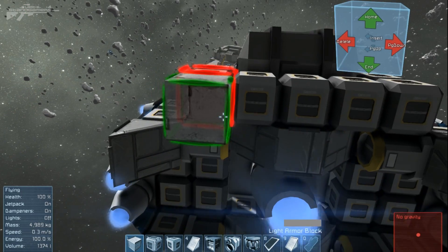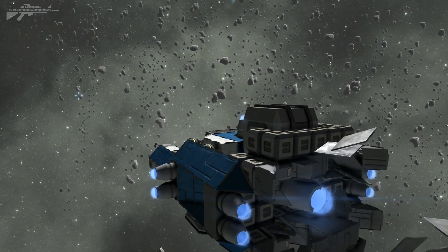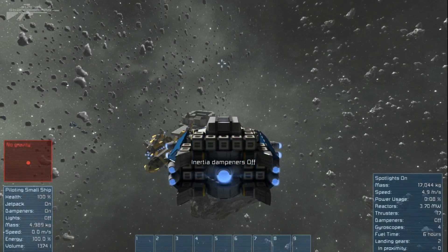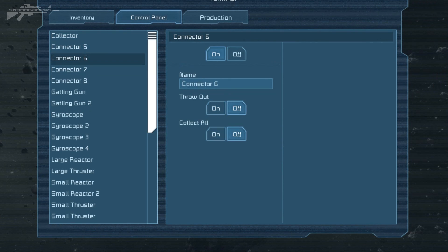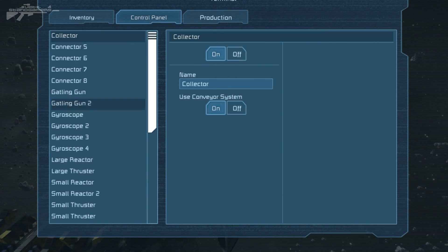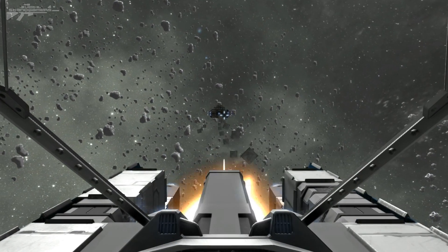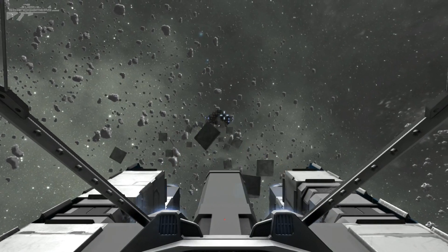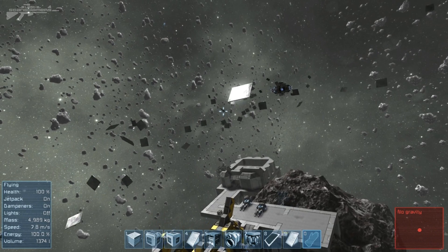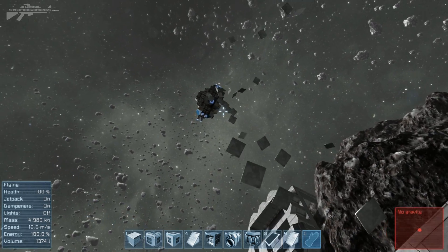We're going to fix this by changing the direction of the connectors — we want the black side facing backwards so the plates come out flat rather than sideways, maximizing surface area. Now when we deploy the systems we should have our plates coming out in the correct direction. Turning all connectors on — we're coming out as block squares now and getting much more surface area covered. We're just running out of plates a little bit, but you can see we're making a nice field behind us. Imagine being a missile trying to fly through this — it'd be so much harder. They'd need to be very accurate to get through all these metal plates.